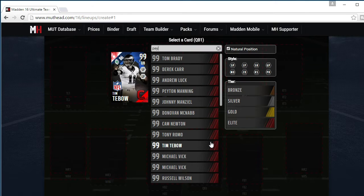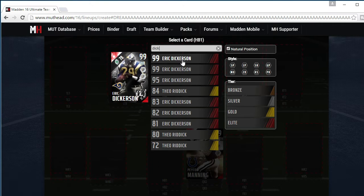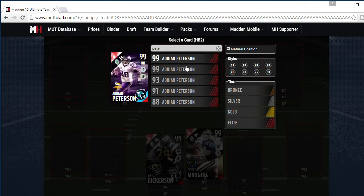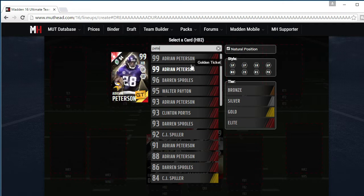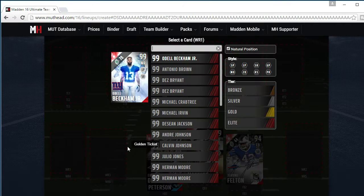So let's see the team I built for him. Quarterback will be Peyton Manning. Running back will be Eric Dickerson. Backup halfback will be Adrian Peterson. Fullback will be Jerome Felton.